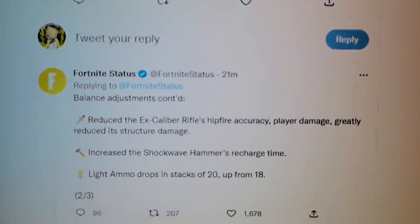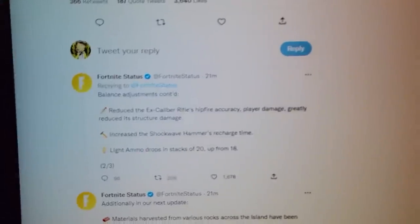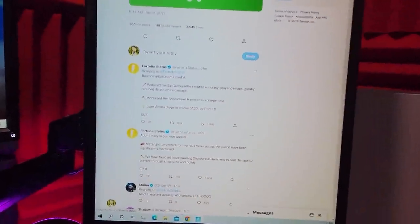Reduced the Excalibur rifle's hip-fire accuracy, player damage greatly reduced, its structure damage. Increased the shockwave hammer's recharge time. Light ammo drops in stacks of 20, up from 18.